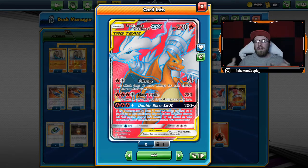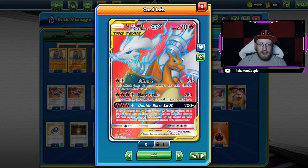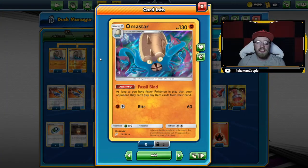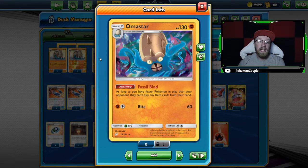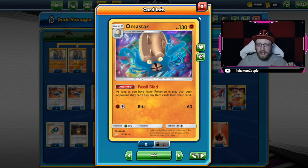So the ReshiZard deck — we all know how ReshiZard works. I'm not gonna get into details on ReshiZard's Outrage, Flare Strike, Double Blaze — really good, really impactful attacks — but we combine it with an Omastar. With a Fossil Bind Omastar that does not allow your opponent to play any items if they have more benched Pokémon than you. What a crazy idea.